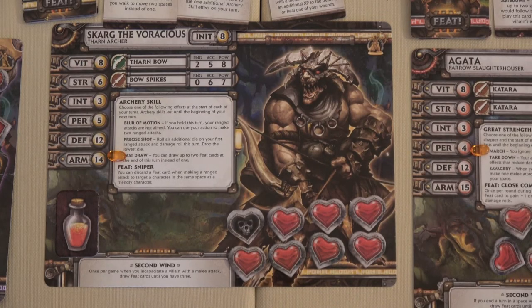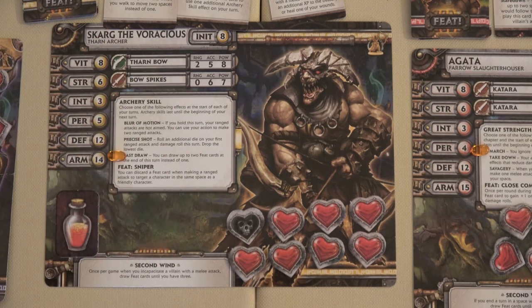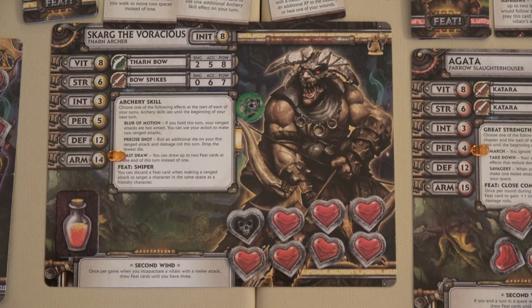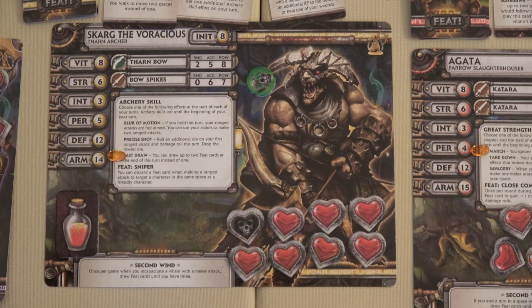Before we jump into round two, I did forget something. As a solo game, the hardest thing is remembering all the little different moving parts. Scarg got attacked by that Mistspeaker and should have received a corrosion marker since he took damage. Now the next time he tries to heal, he'll first have to heal this corrosion marker before he can start healing his health. Okay, now to round two.